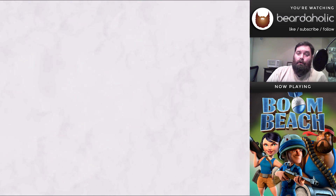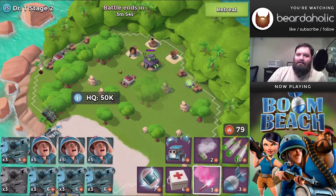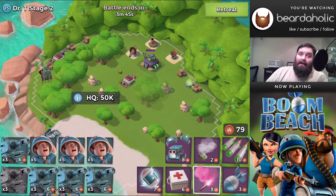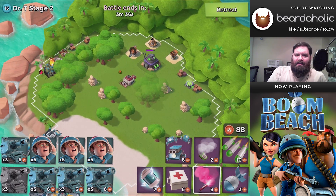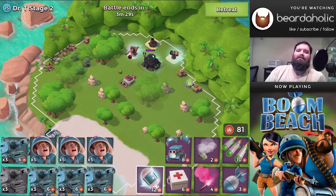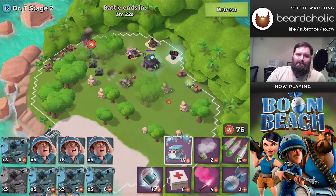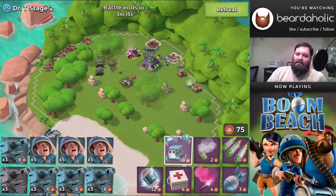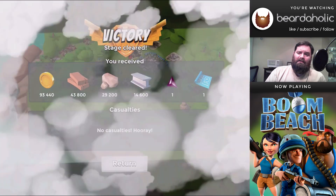Move on to Stage 2. Stage 2 has 50,000 hit points, as you can see, and there is a boom cannon on this level — watch out for it, it's got 4,000 hit points, and we're going to have to go through it because it has range all over the HQ. What I did is I went up the left with the tanks, let them collect up some free GBE, flared right onto that cannon, and let my tanks take it out. A shock hits all three defenses on this stage, so you don't have to worry about them, and then you can clear out the HQ. The low-level mortar and rocket launcher shouldn't do anything too scary to your tanks.